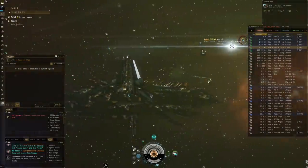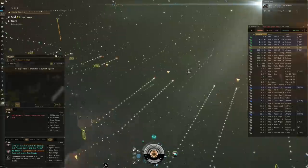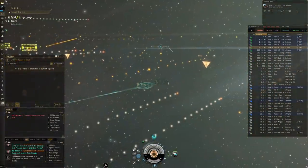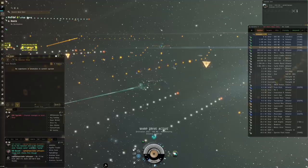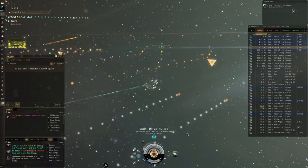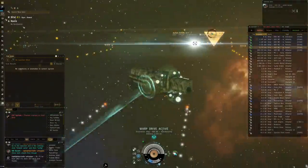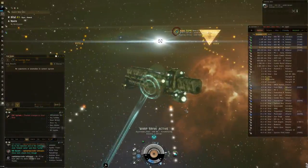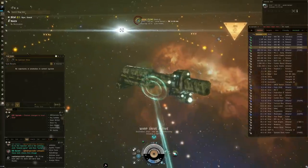All that was really left was a service for the market, and that's what we are going to try to set up here. Let's go to the Raitaru in manufacturing - that's where I did most of my preparations. It's also basically a side activity I did next to all of my industry experiments, so I kept making stuff, bringing it to Jita, and then always came back with resources for this as well.